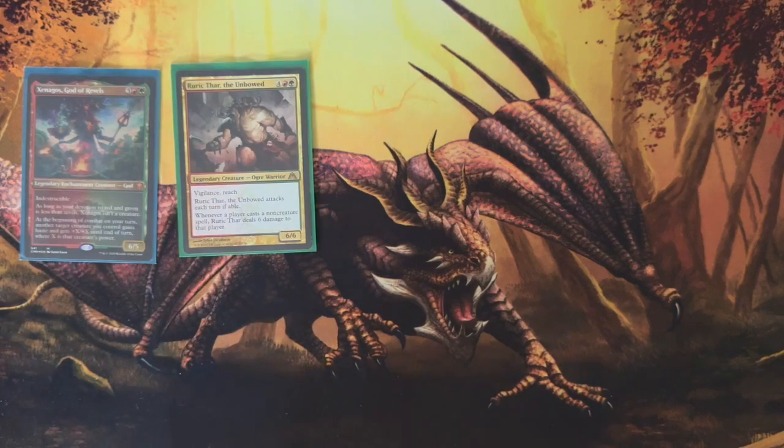Then we have one Ruric Thar, who was my previous Commander. He attacks each turn if able, grabs things out of the air, doesn't have to tap to attack. And he can deal 6 damage to anybody who plays a non-creature spell — which is literally anything that's not a creature.